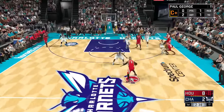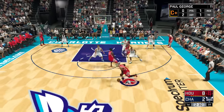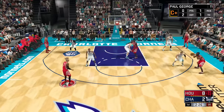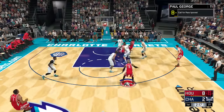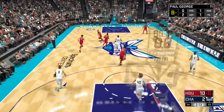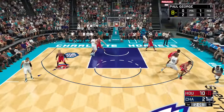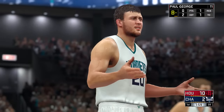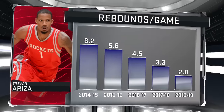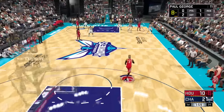Do a dribble move, pass it, call a pick and roll. They don't have to actually hit the screen - all they gotta do is just call for it. All you gotta do is use your badges consistently for a certain amount of games. I think I got mine within about 10 games - 10 full 12-minute quarter games - because I didn't actually know how to get it for most of the second season until after All-Star weekend. That's just spamming picks, spamming assists, flashy passes, alley-oops - all of that. I averaged like 15 assists or something crazy like that on this guy, and like 5 points.